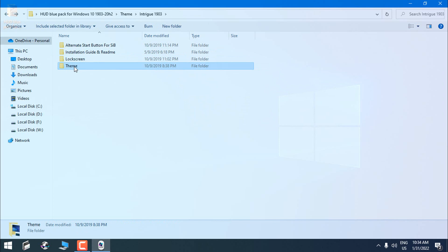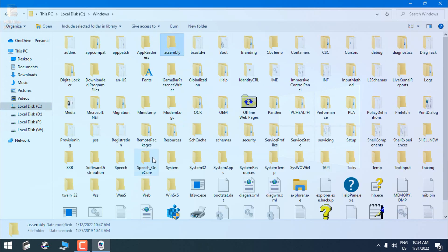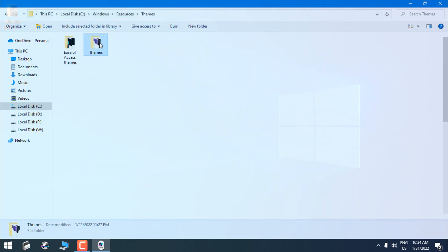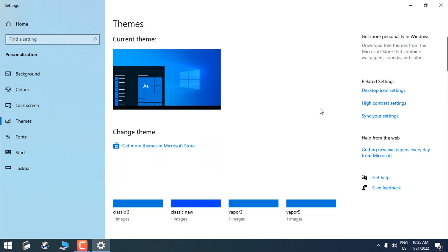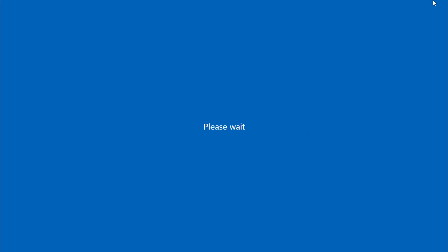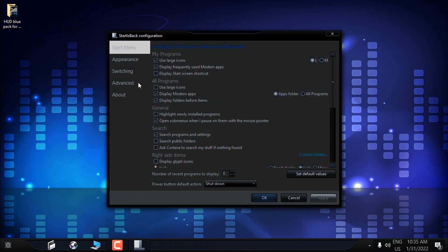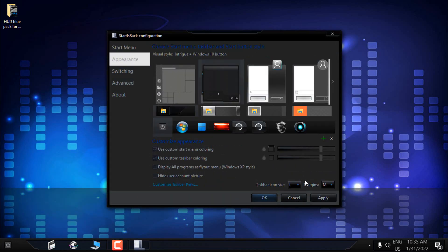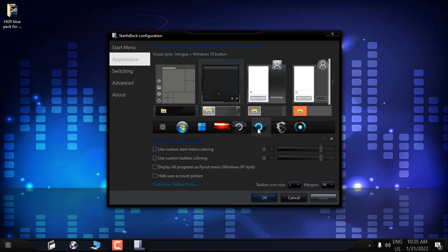After you install Ultra UX Theme Patcher, OldNewExplorer, and StartIsBack, you will be able to apply any custom theme. Go to the theme folder, copy it, then go to Local Disk C, Windows, Resources, Themes, and paste it there. Now go to StartIsBack properties and in Appearance select this custom start menu.